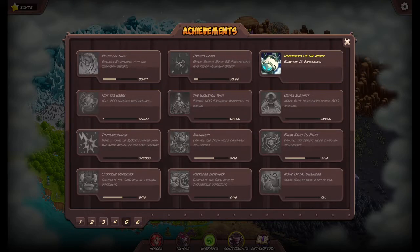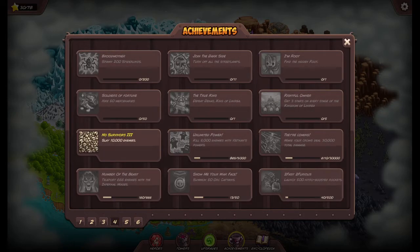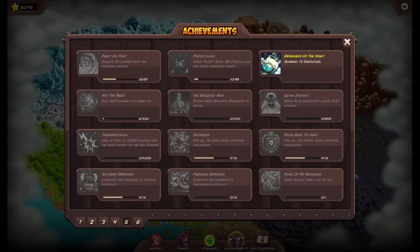There should be a chain — execute 81 enemies. I wonder why 81, it's so weird. Alright, looks like I need to focus on bees for the one tower. Every tower has got one of these. I'm gonna have to go back to the other guy. The crow — crows have to deal 30,000 damage. That'll happen. We'll go back to crows.